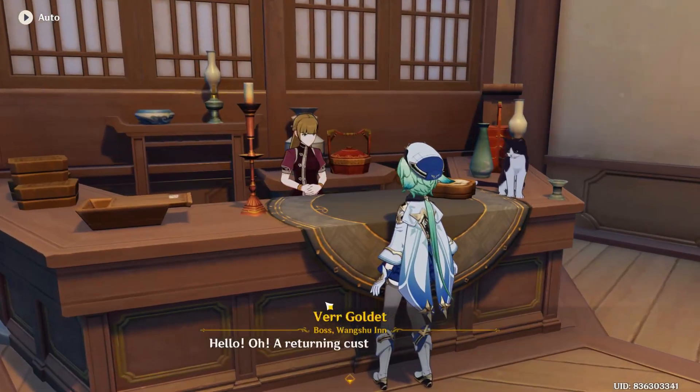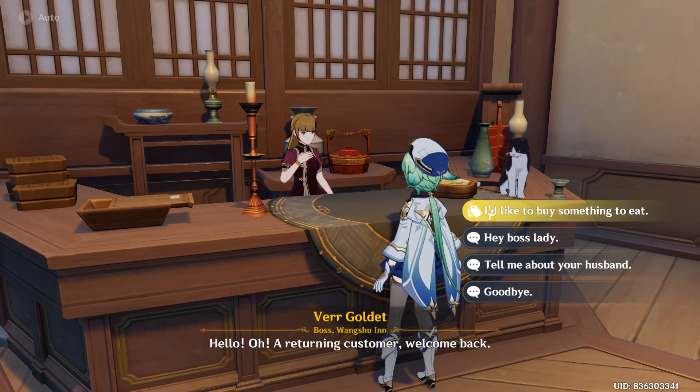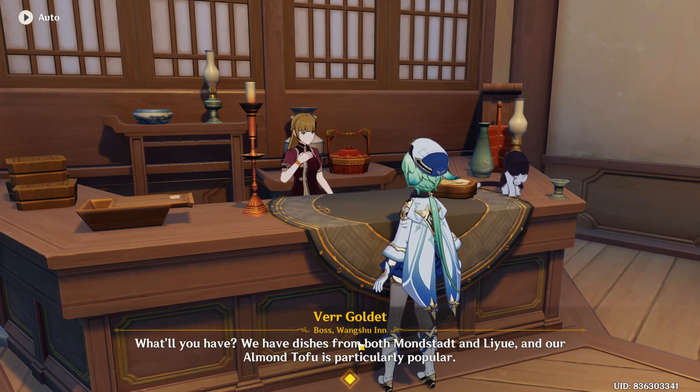Press F on your keyboard to talk to her and skip the conversation. You will see options on the right side of your screen, so go for the first option — 'I'd like to buy something to eat' — and skip it again.